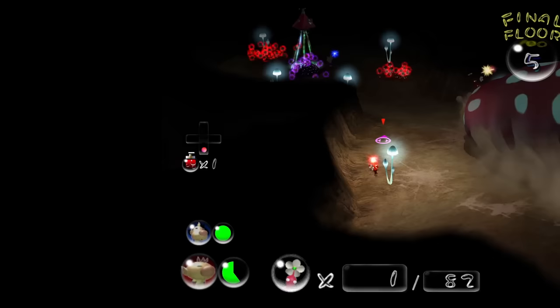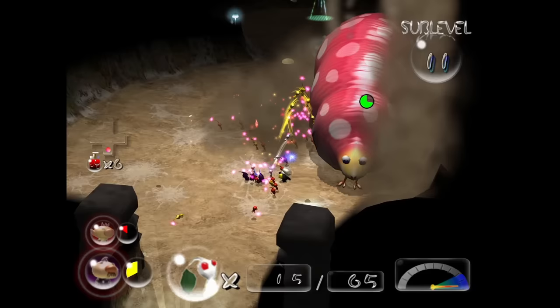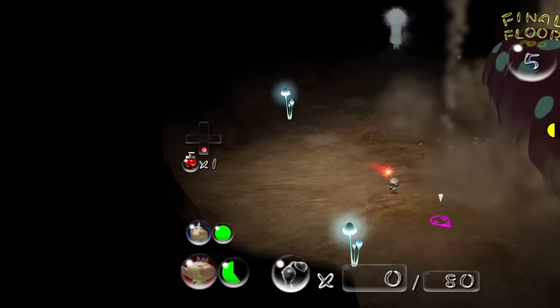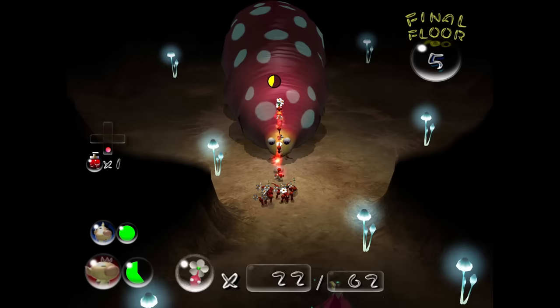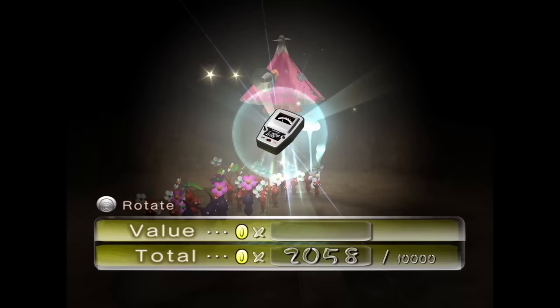I was not looking forward to this boss because I knew she would be a problem. You're supposed to fight her by throwing Pikmin on her face and then calling them back right before she tosses them into the arena - or else they die. But I can't call them back, so I can't stop her from doing this, and any Pikmin that go on her face are going to die. While we do lose 20 red Pikmin, the fight really isn't that bad. I just spam her with reds and she goes down.